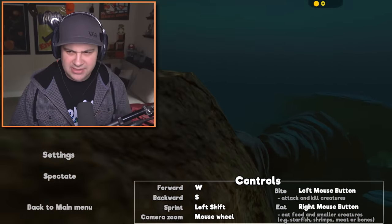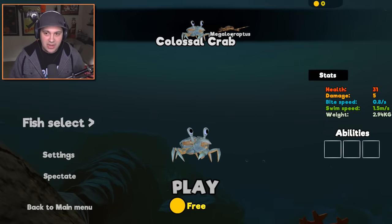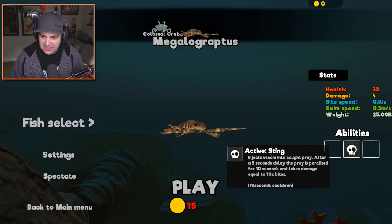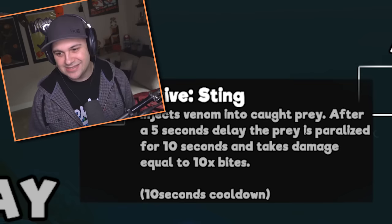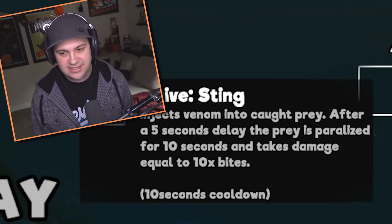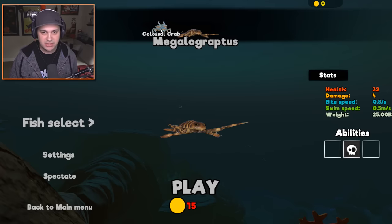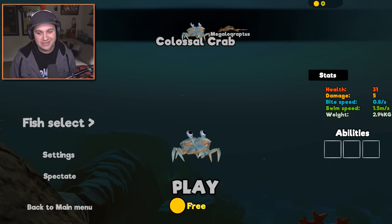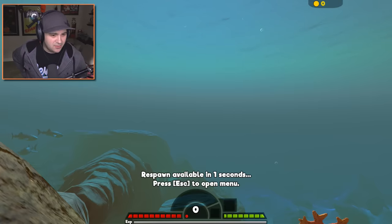We have only two options. Let's go to Fish Select — we have Colossal Crab and we have the Megalograptus. That's a really scary, scary looking creature. He also has a sting: injects venom into caught prey after a five-second delay. The prey is paralyzed for 10 seconds and takes damage equal to 10 bites. That's awesome. I really want to try this guy, but we've got to get to 15 coins first. So we have to start out as the Colossal Crab, which has no special abilities, but he's got a cool little claw and a big claw.